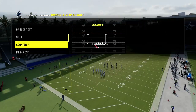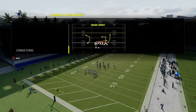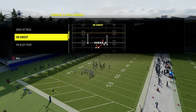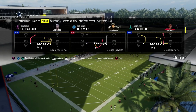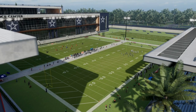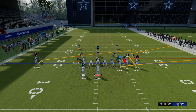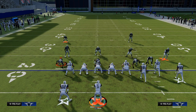We can also look at deep corner, and just for fun, we can also take a look at the play Z Spot. Those are all different depth corner routes, which are going to help us see this entire concept. We're going to have our bunch to the wide side of the field because it helps with spacing and it helps those corner routes get a little bit better separation against man coverage.